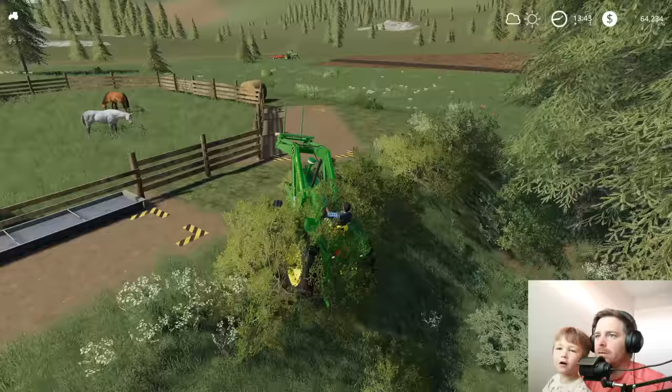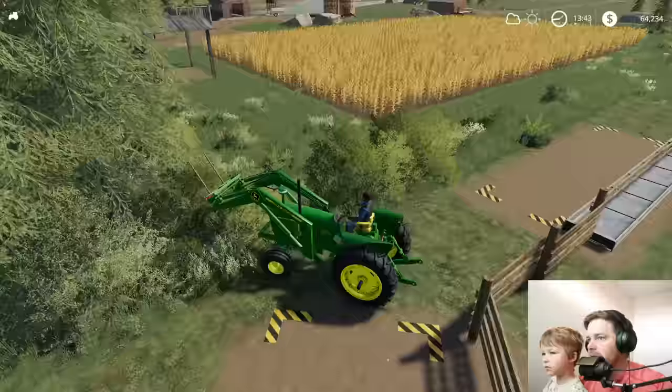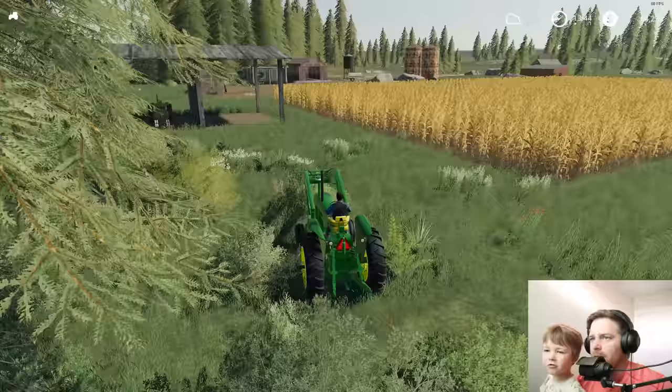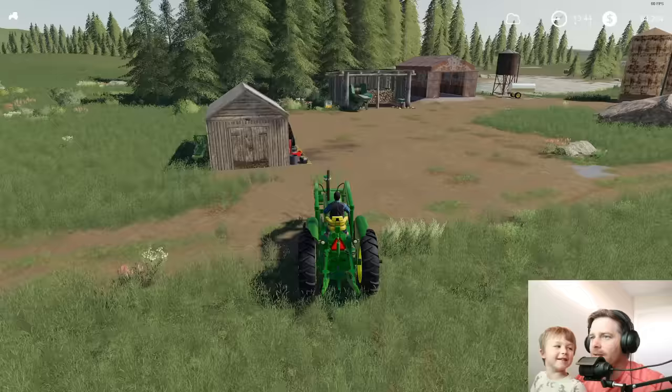Grandpa. Right there's a straw bale, and then there's a few more on the fields that we need to grab. We need to get weights on these tires. Let's go see, I think we can do that here at our repair place. Dude, do you want a white-eyed horse? And we're gonna rename our horses today too.